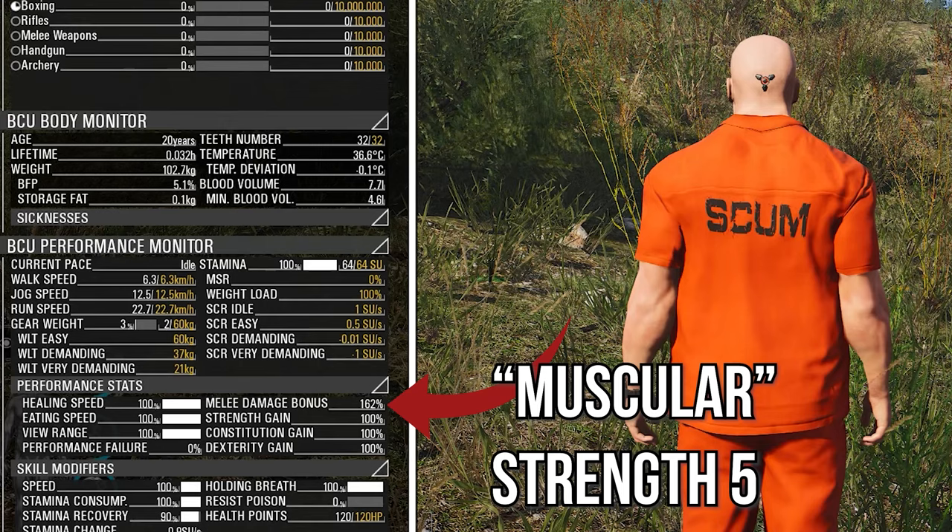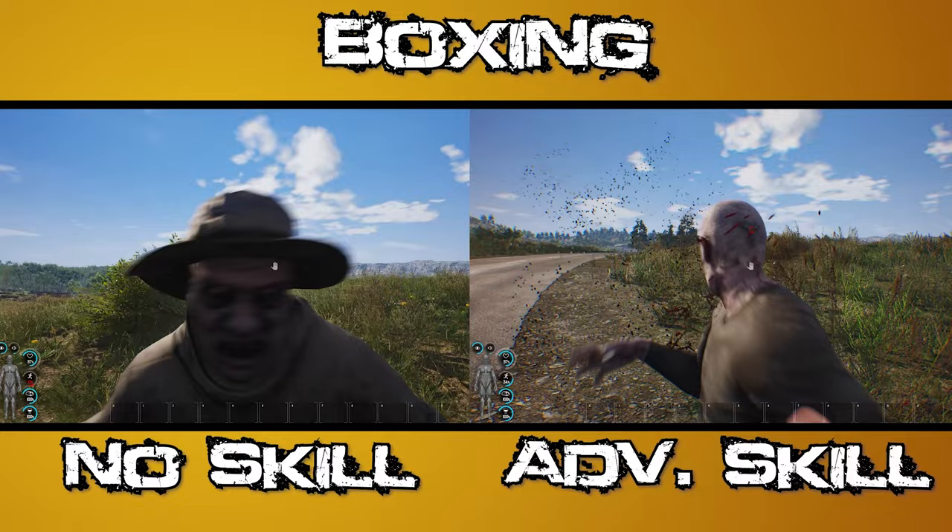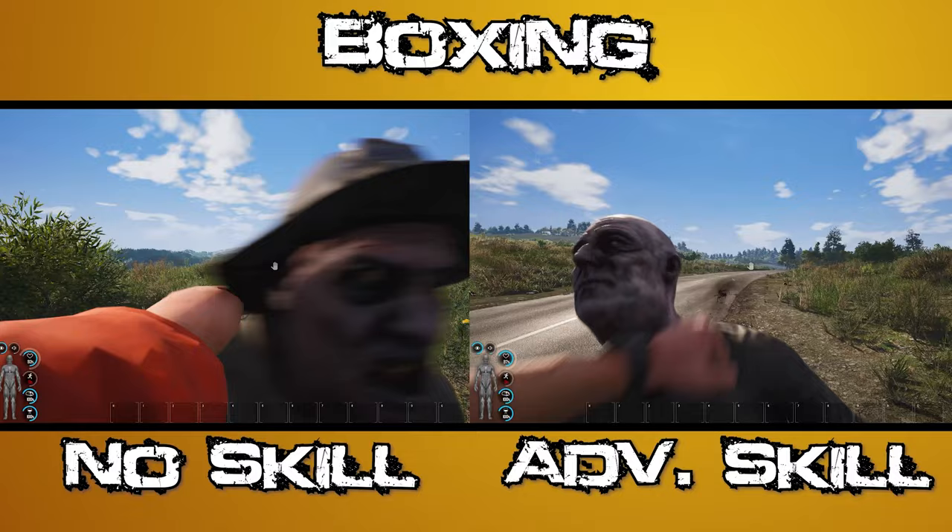But that's not all you get with upgrading your boxing. When you have at least basic skill in boxing, you will be able to perform combos if you hit puppets or players twice consecutively. If you have a higher skill, your punches and kicks will be much faster and harder. But if you have no skill, your punches will be weaker and you will not be able to perform a combo.